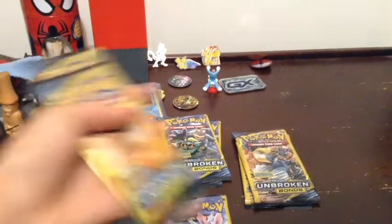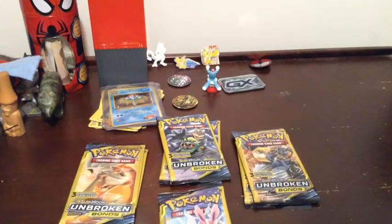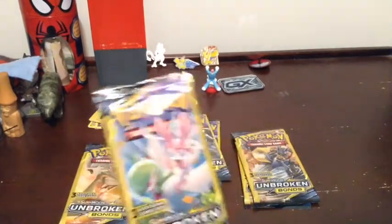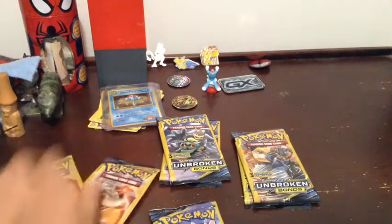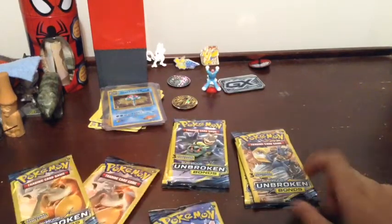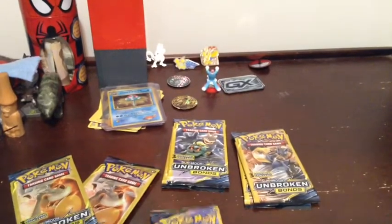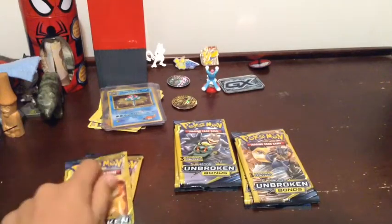Okay guys, so today I went to the store and I got some more Unbroken Bonds packs — three-card packs — and we're going to open them up. Hopefully we get a GX. I have two Charizard Rushy Ram, two Machamp Marshadow, two Malmetal Lucario, and one Gardevoir Sylveon. I think we should start with the Gardevoir Sylveon and save the Charizard Rushy Ram for last.